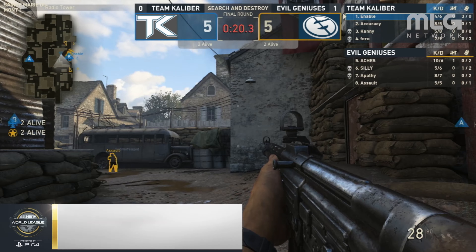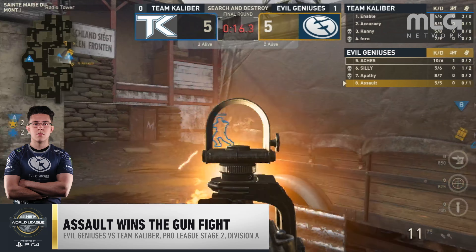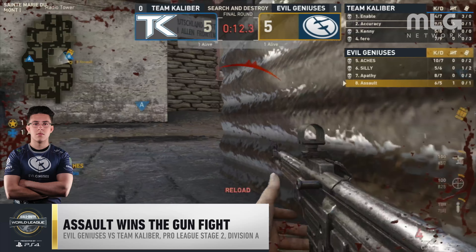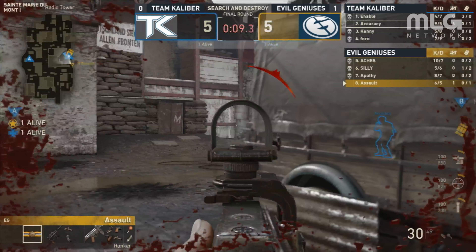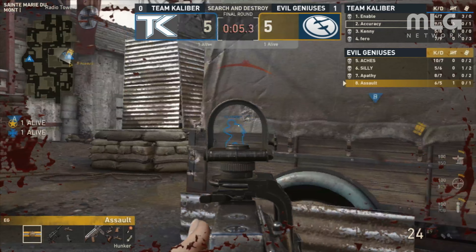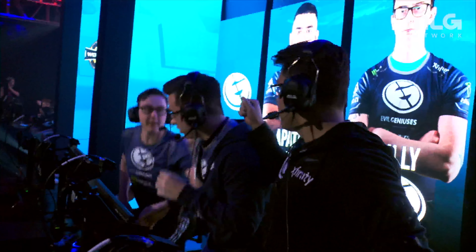Starting things off at number 5 is Assault. He's able to win this gunfight versus Accuracy to secure EG a clutch round 11 victory. Now you have a 1v1 — Accuracy vs. Assault. 10 seconds left. He's just regaining health, peaks the corner, pre-fires in. 6 seconds to work with, regains health. Shots are in — he guns him! He guns him off a tower!